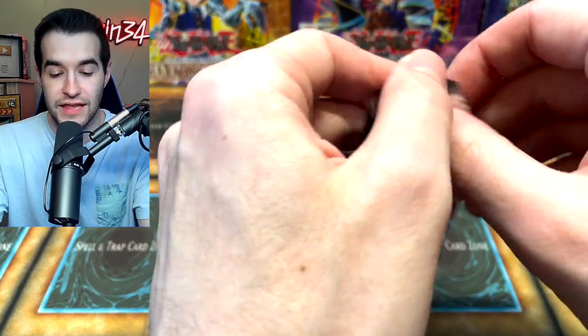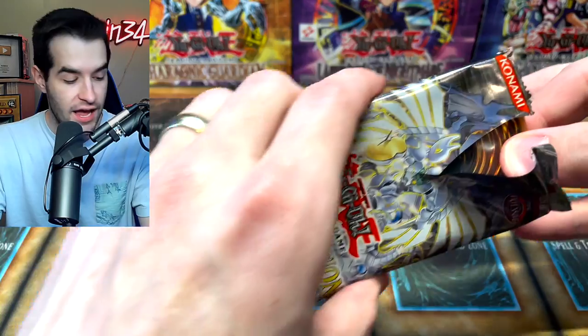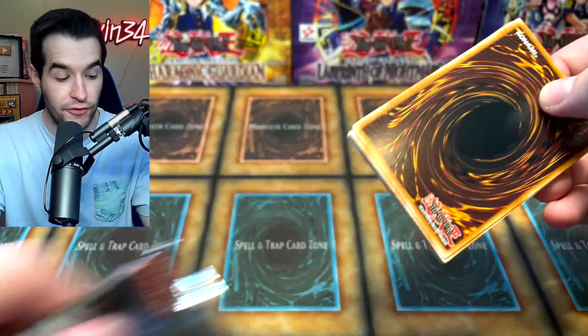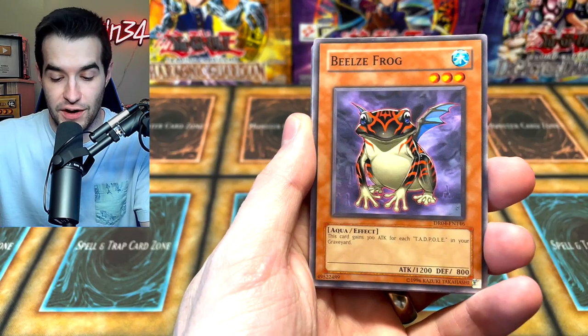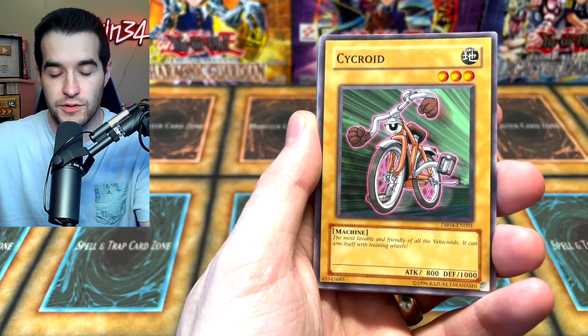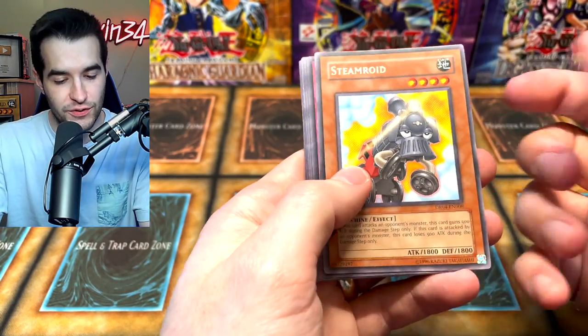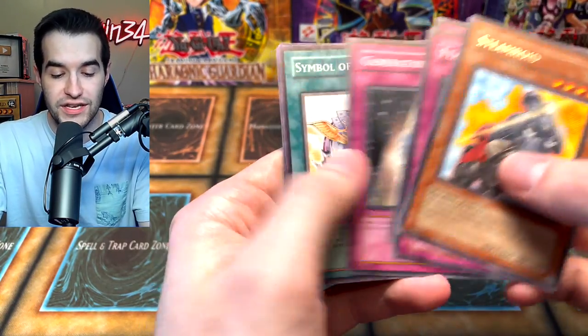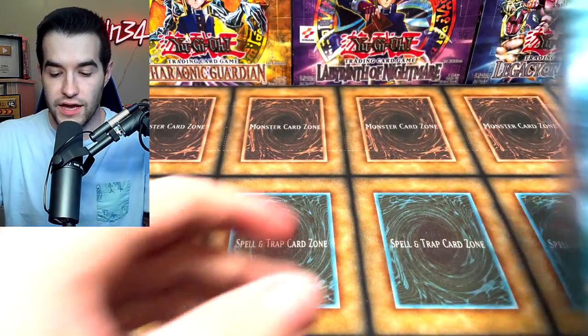A secret rare out of Dark Revelation 4 — this is another Retro Pack-type set where it's very limited, and there are just some really nice reprints that are very valuable. Pulling foils is tough, first of all because you only get two packs, and then if you get something crazy like that, it's very valuable. We got a Beige Frog, even some of these commons are worth a lot. Pulling a secret rare out of two packs — that counts as a win.